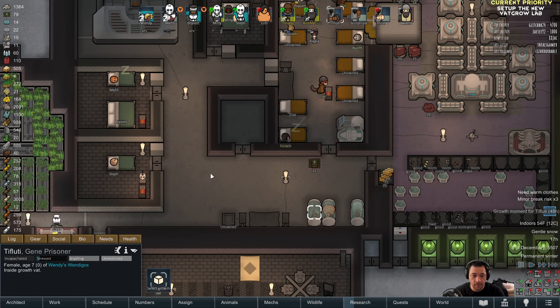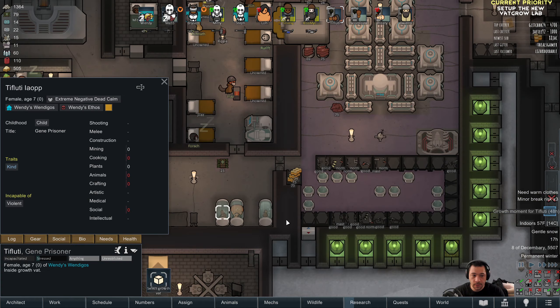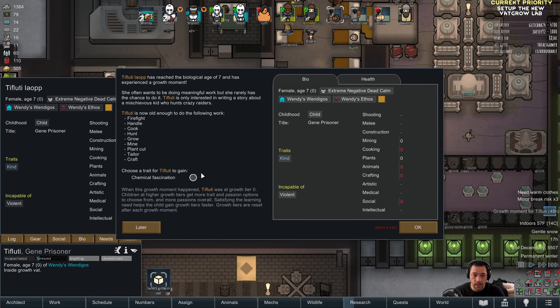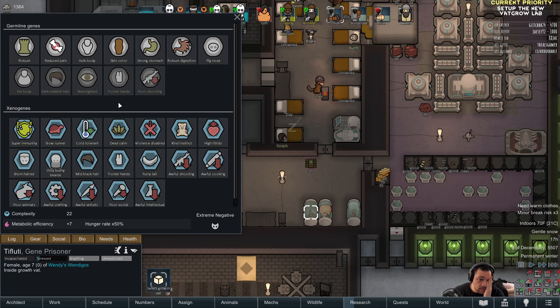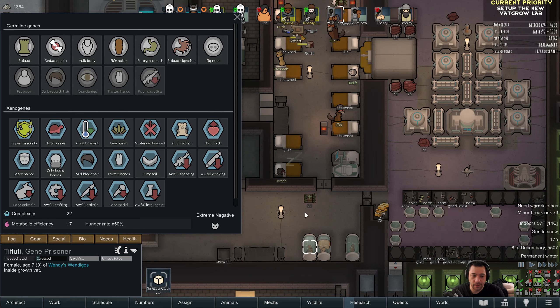Not only will Wendy be in death rest, but like half of everybody else is now sick too. It looks like the plague doesn't move at all during Vat Grow, so it's not something I'm going to need to care about. I need to send Natsu back to baby food — that I do.